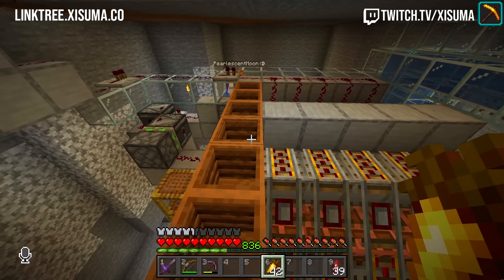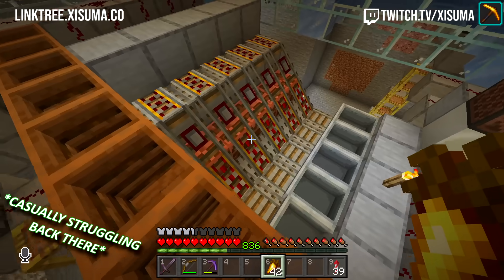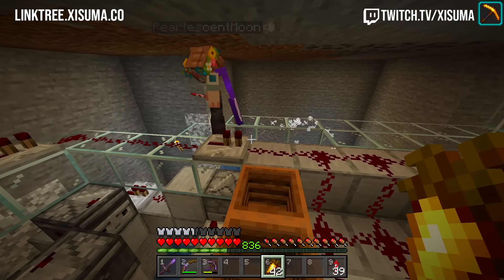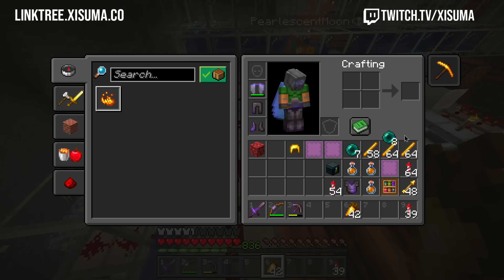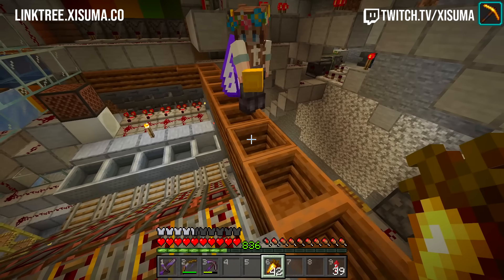I've just fallen into my redstone. There's a really cool way of doing it with the bulb and the minecart. This is slightly awkward. The pearls are good too, that's a good shout. This is all functional, this is great.